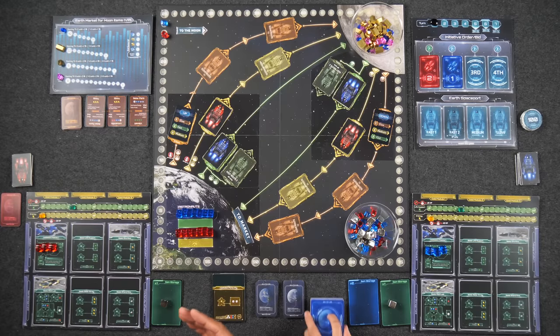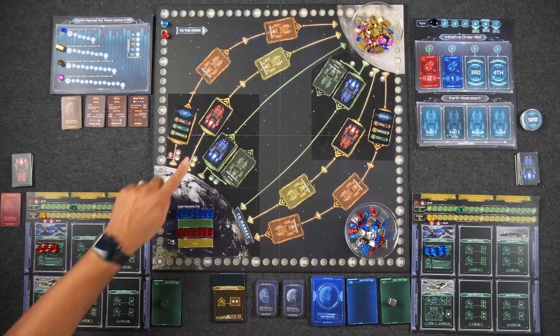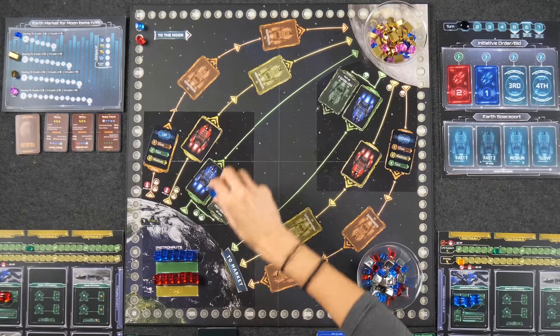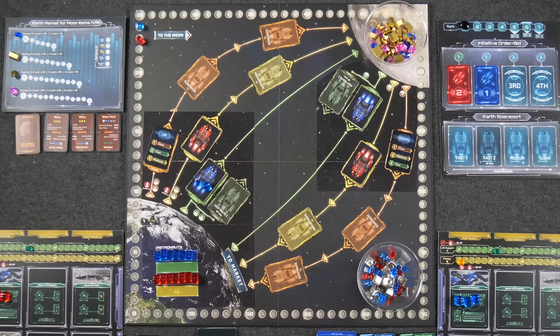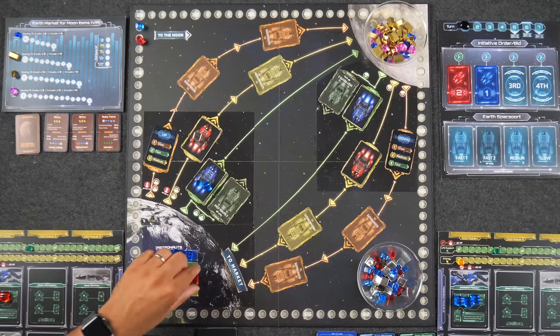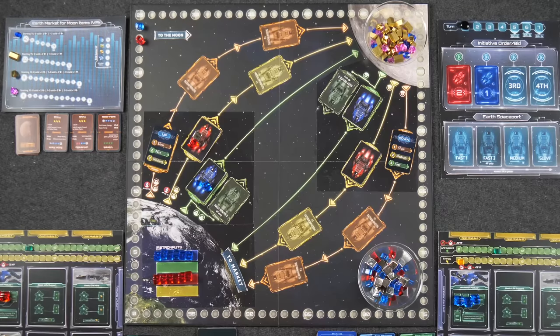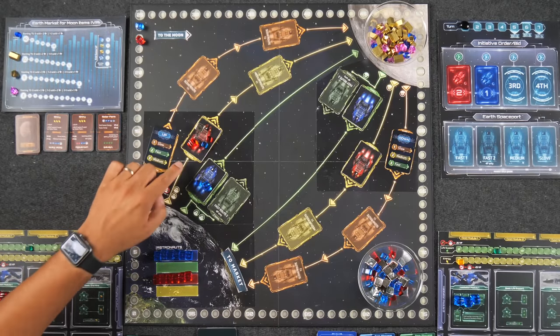Now that we've secured our routes, we decide what to load — done simultaneously. Monique gets two items on the fast route and loads one astronaut and one tech. Naveen has five slots on the medium route and loads a habitation part (which costs two spaces), an astronaut, tech, and advanced machinery, totaling five of his five slots.